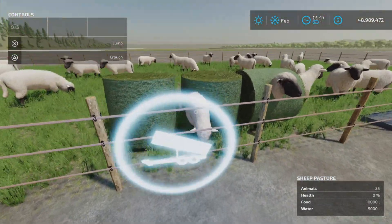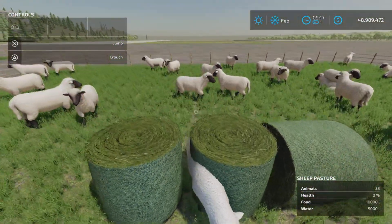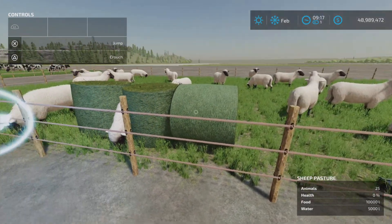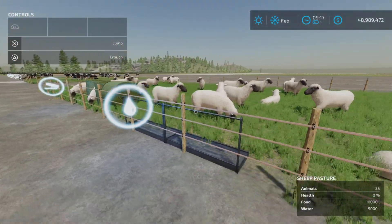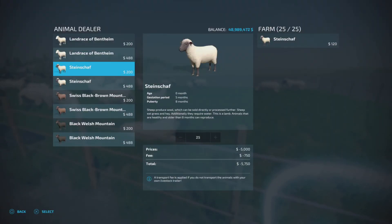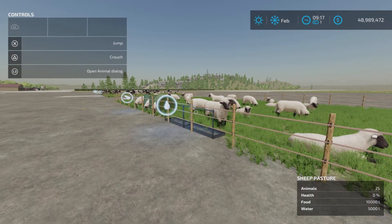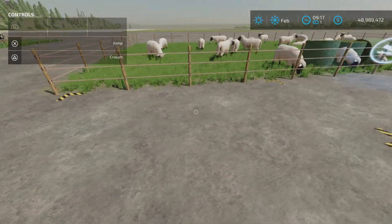For the sheep pasture, food goes in here and it does take bales. These bales you see here are interesting because they're actually decoration — you can move them but you can't pick them up with a hay bale fork. Water and food go in via the animal trigger. I have Shafschaft sheep — the black and white ones — 25 of those. Daily upkeep is 20 for cows and 10 for sheep. Wool should be produced here.